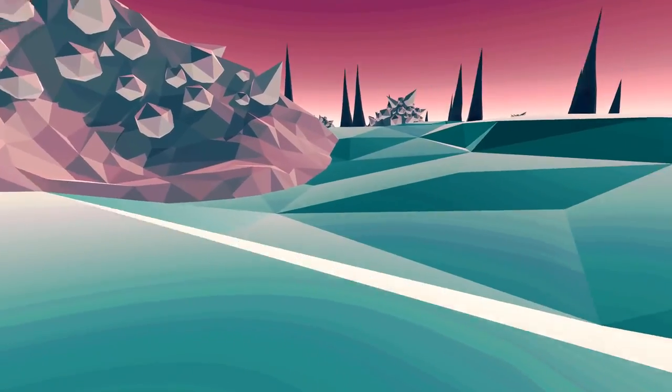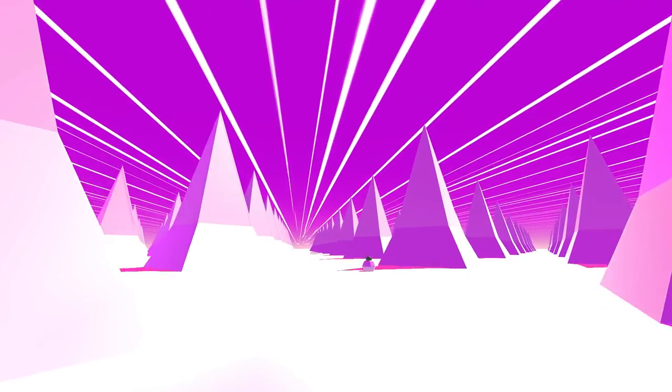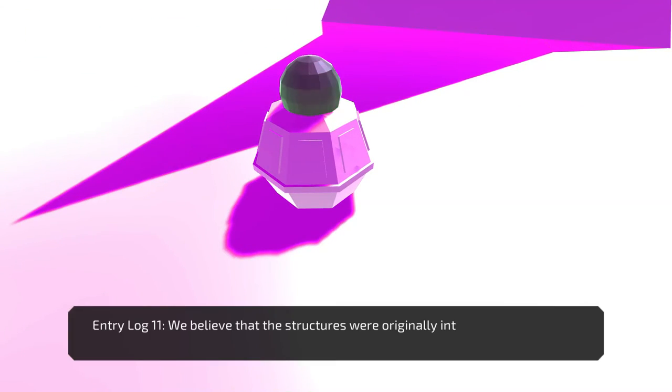I've noticed no entry log this time, unless I'm missing it. Oh, I love these landscapes — it's like 2001: A Space Odyssey, almost. Entry log: We believe the structures were originally intended to protect civilizations from a supernova. Yeah, that's kind of obvious. Some really good ambiance in this — just relaxing. Sometimes you just want a relaxing, nice game.